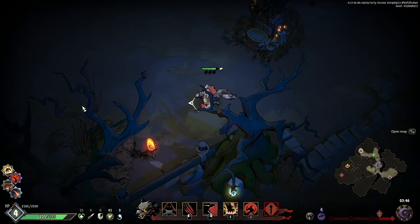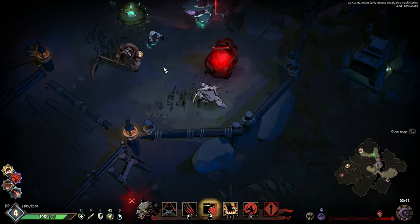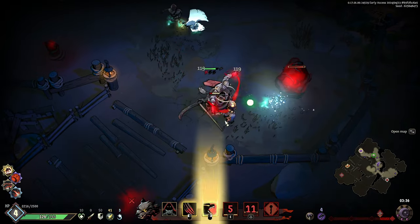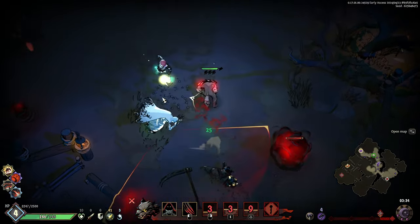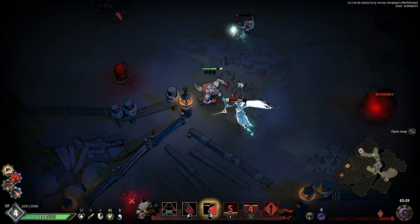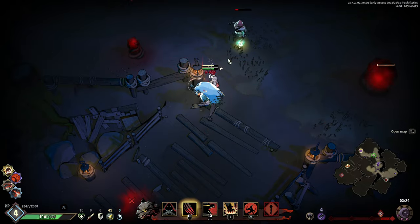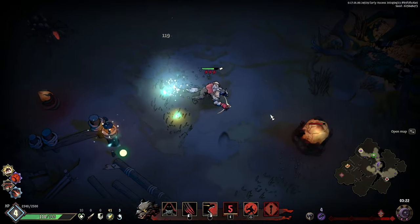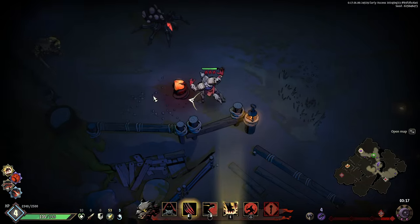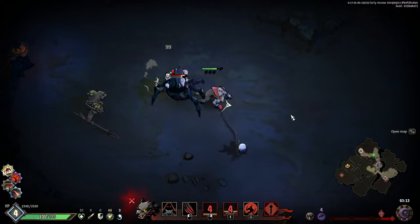Took way too much damage right there. Dash to this guy — gone. Let's slam and get that heal juice. Just need to get the hang of it — that's all. Don't let that spider hit me. Not bad. I got an Art Talent — you're gonna shoot the shotgun! I get an ultimate!